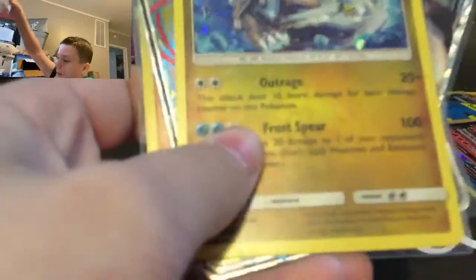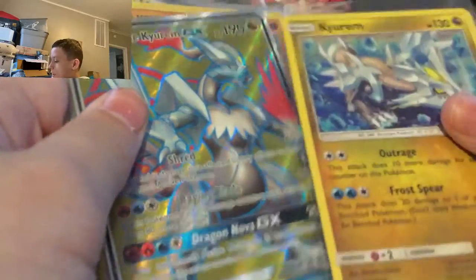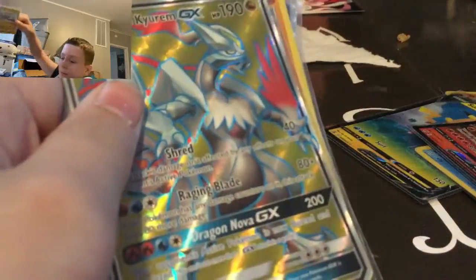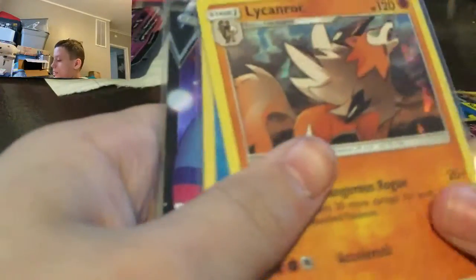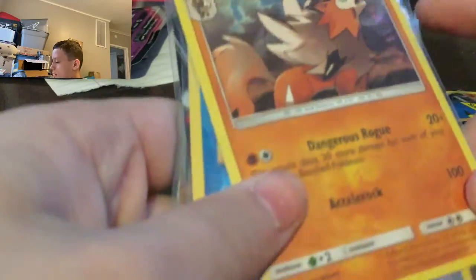Then I have a Solgaleo from Celebrations again. And then I have a Kingdra GX from Dragon Majesty. I have a Curem — just a regular holo Curem from the Kingdra GX box. And then a Lycanroc from — I think it was Forbidden Light, actually from the Forbidden Light deck, which I hate. You should never buy decks — I don't know why I bought that.